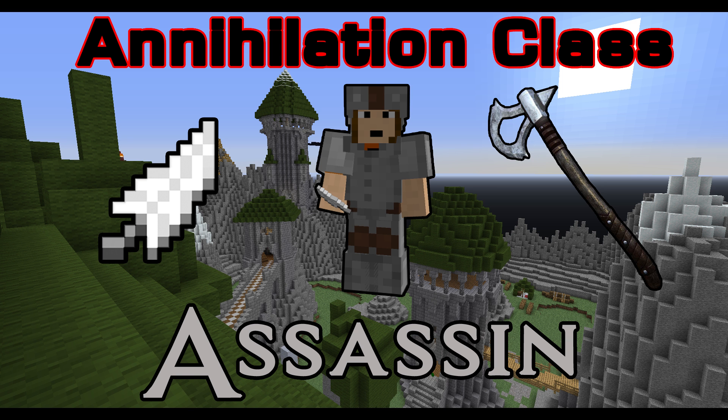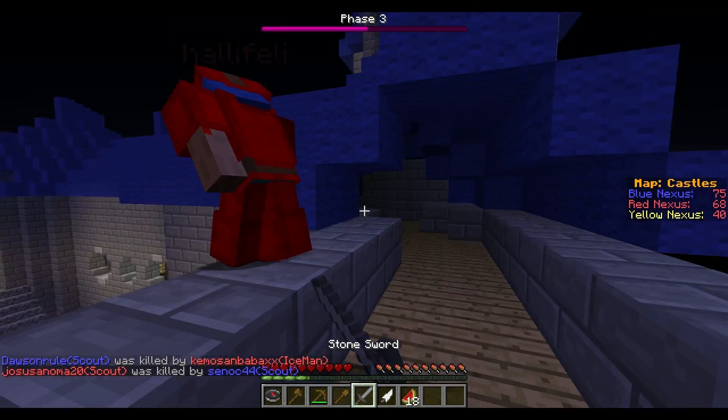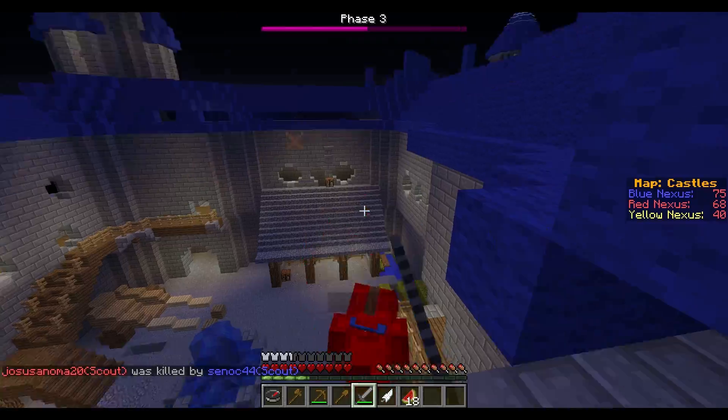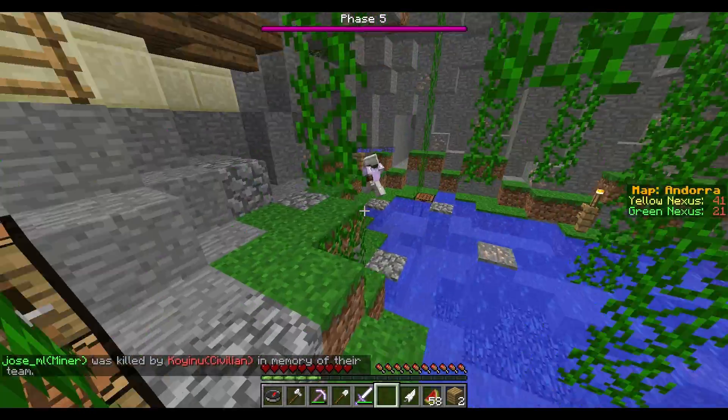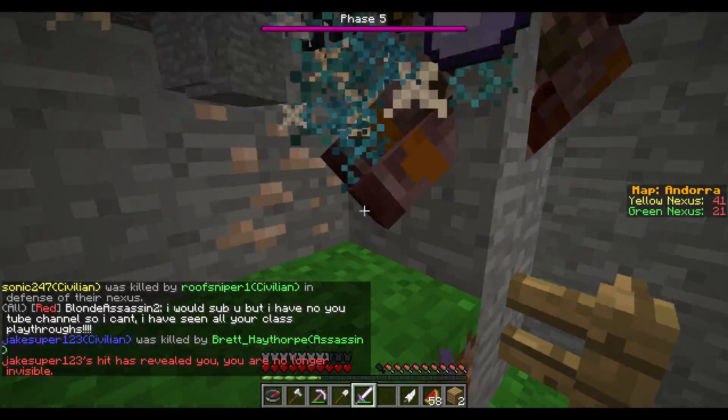Hi guys, it's Brett from Mean Charge Gaming and today I'll be showing you the Assassin class in the Minecraft game Annihilation. This video will cover the pros and cons of the Assassin class and teach you tips and tricks for getting kills or winning your game. The Assassin class is for players that want to soar through the air in an invisible fast blur and sneak up to and away from enemies.